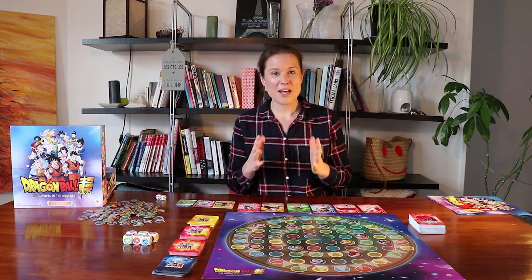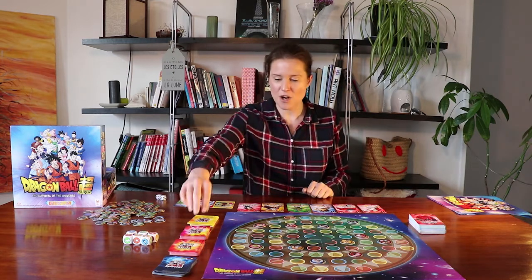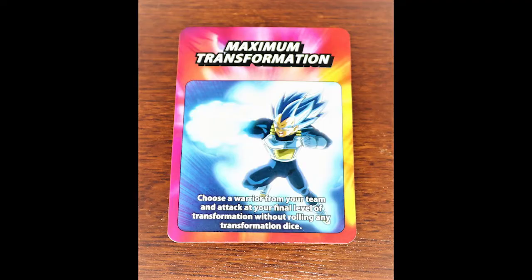The youngest player goes first, and before they make any moves on the board they're going to reveal an event card and apply the effect directly to the game. The card I've drawn is Maximum Transformation — I can choose a warrior from my team and attack at my final level of transformation without rolling any transformation dice.